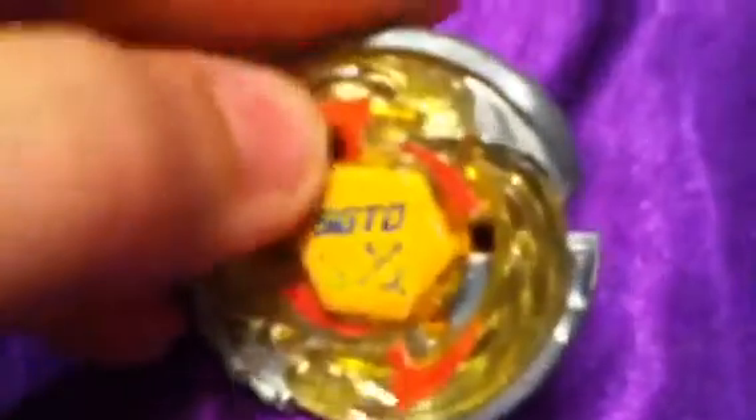Flame Libra or something — whatever. It has that for that, and then Flame Sagittario's tip. Flaming head right here. Dark Bull's thing with Dark Gasher's tip, I think.